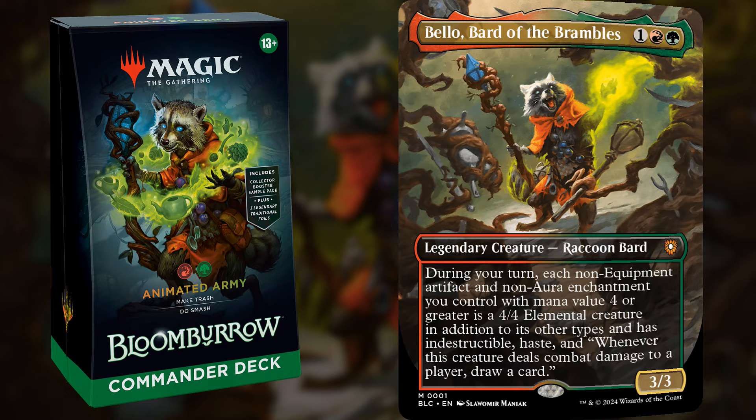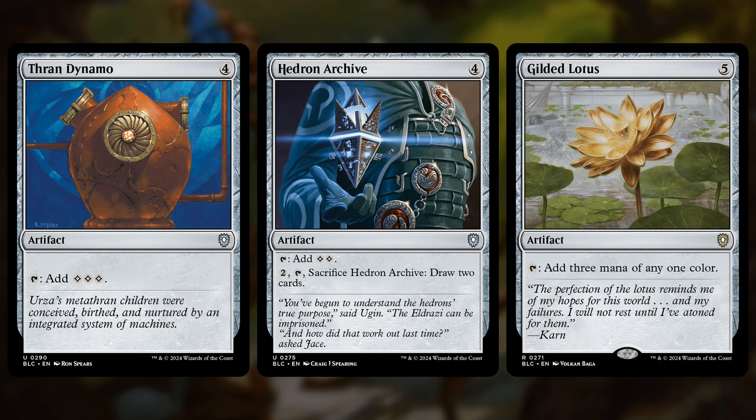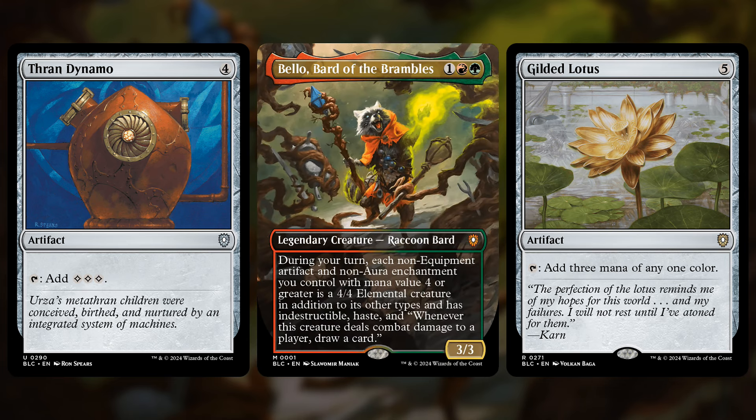The alternate commander is Wildseer Scouring Maul, a 5-mana 6/6 with trample that gives enchantments you cast from your hand Cascade, which is pretty good value. While it might seem boring, the deck plays Thran Dynamo, Hedron Archive, and Gilded Lotus. Normally I don't mention mana rocks in these overviews, but it's important here because these animate into 4/4 indestructible attackers that will draw cards when they hit players. So not only can you attack with them for free, but they'll draw you cards that you can then use the mana from these rocks to play — making your army bigger. These are actually very relevant in this deck.